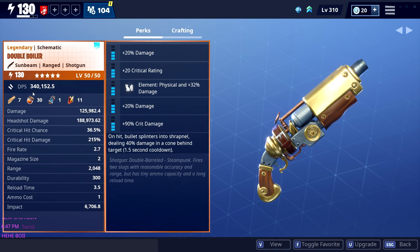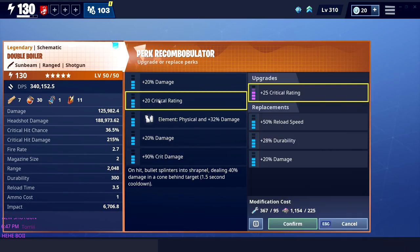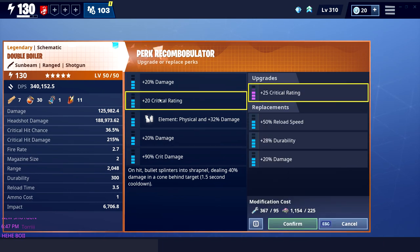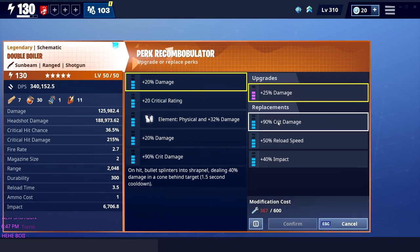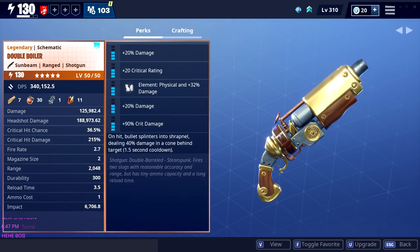This is going to be a really quick video because I've got another video I need to work on. Let's take a look at the perks. I changed the perks a little bit — this one was reload speed, I changed it to crit, and this one was impact, I changed it to damage. However, if you want to change it to reload speed, you have to change this to crit damage because you can't have crit on the first perk, and then change this to critical rate.